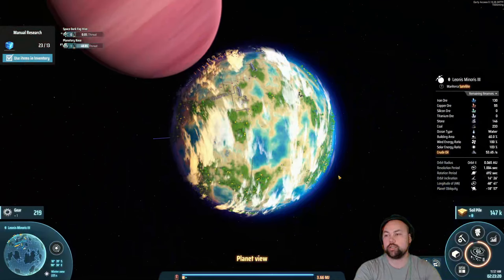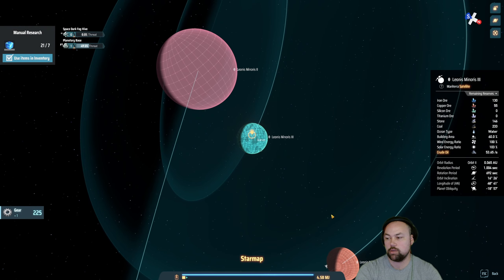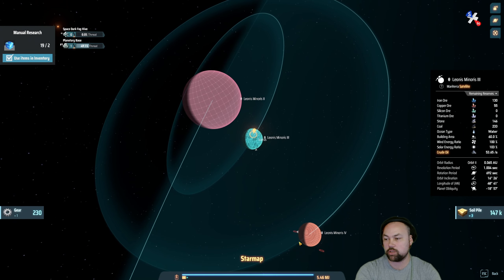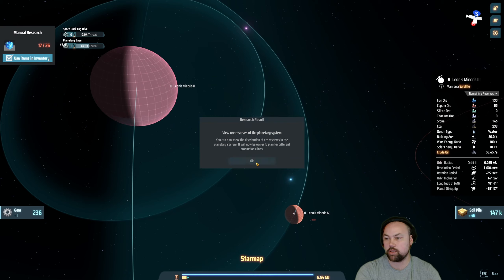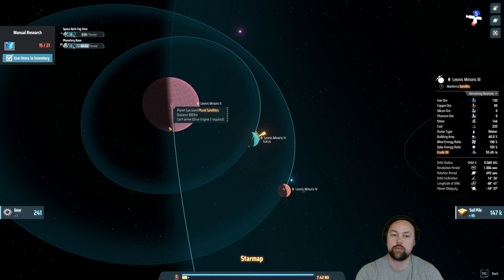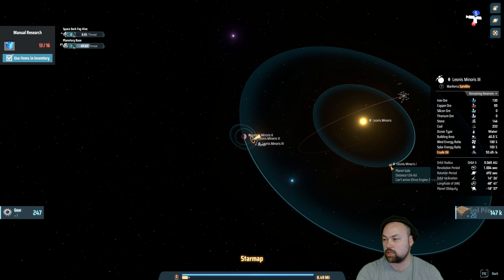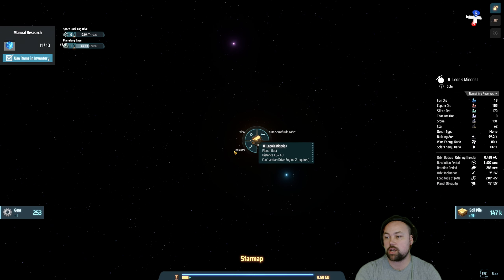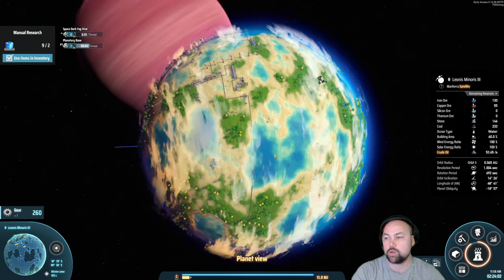I was gonna show you the planetary system. This planetary system has the planet I'm on, this planet here which is where I'll end up doing titanium, and from the looks of it the dark fog has something going on there — I'm excited for that. This is a gas giant so eventually I'll be able to take hydrogen from it. We've got the dark fog circling here, and for any other resources I'll have to go to other star systems.